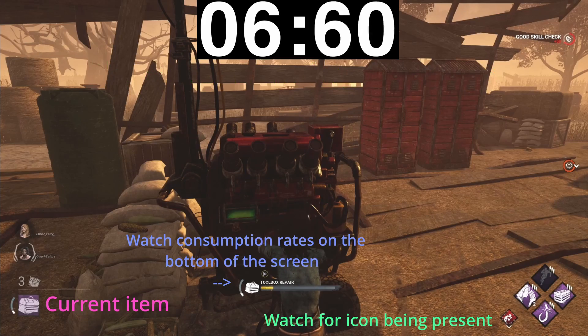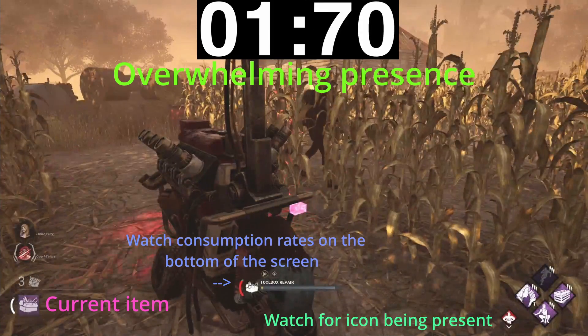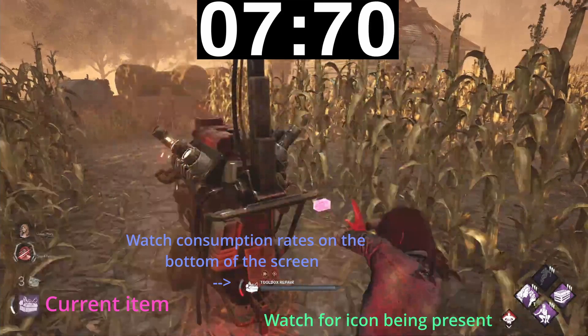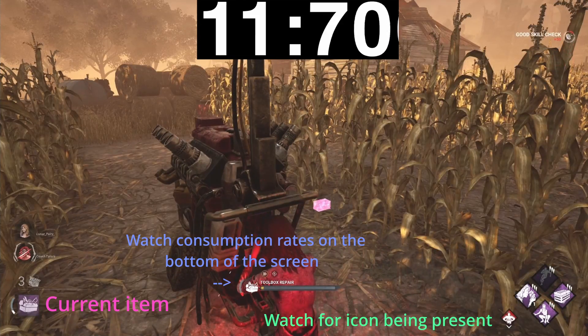Overwhelming Presence. Survivors within your tear radius suffer from inefficiency. When using an item, its depletion rate is increased by up to a hundred percent. So as long as a survivor is in your tear radius and starts to use, let's say, their flashlight, they will actually deplete it a hundred percent faster.